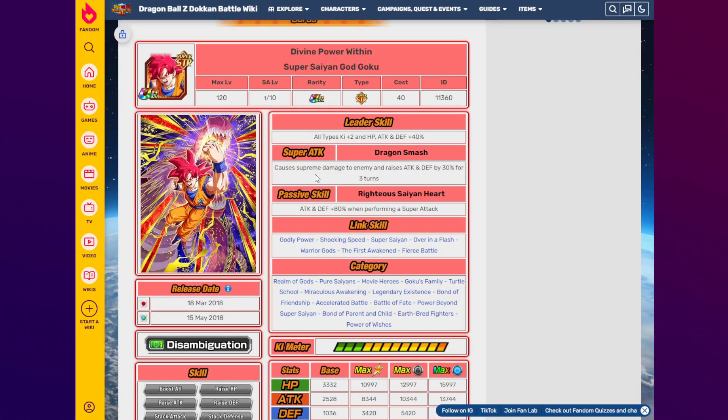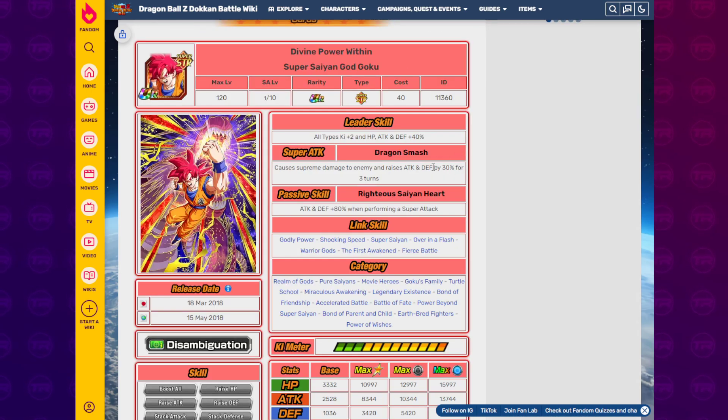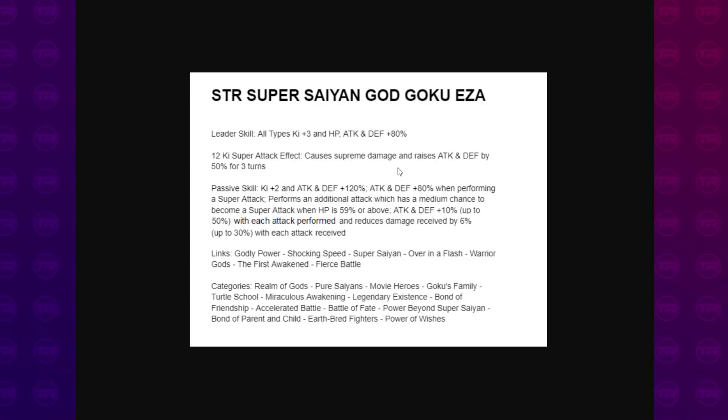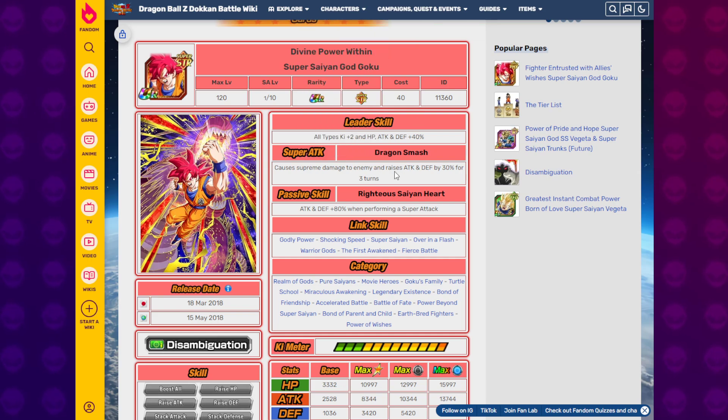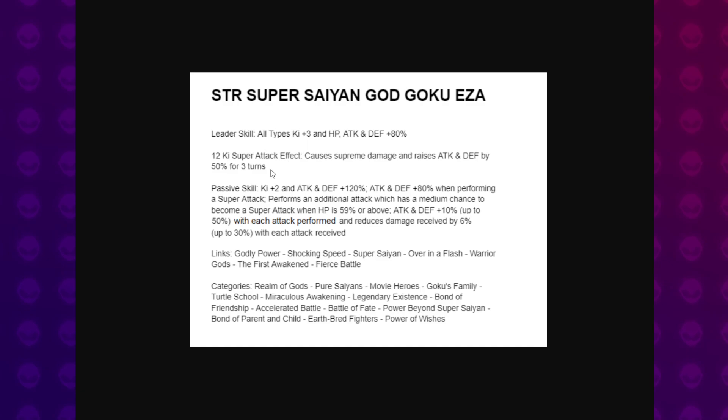Moving on, we've got the STR Godku, my pick to be the best of the bunch. We still haven't seen the other five that are remaining, but let's see how this unit does. Because of that multiplicative super, I feel like this unit has what it takes to be really, really good. Same leader skill as before, all types 80%. Causes supreme damage, raises attack and defense by 50% for three turns. Before it was a three-turn window with 30%, now it's gone up to 50%, which is cool.